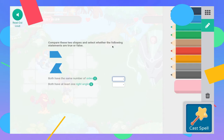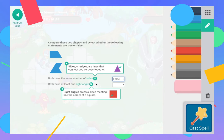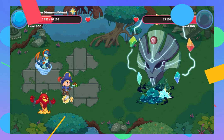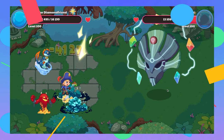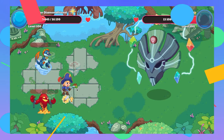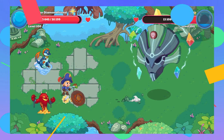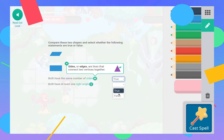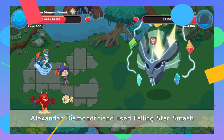Compare the shapes and select whether the following statements are true or false. Let's see — this one has one, two, three, four sides, and this one has one, two, three. I think I'm going to go ahead with the forms. Okay, both of those names — this is both of them. So I think it's just going to continue on and on with these kinds of questions.